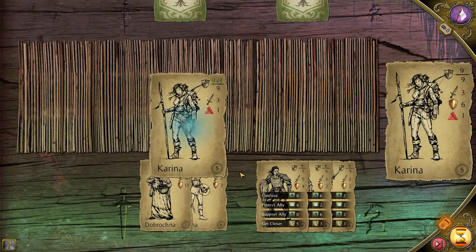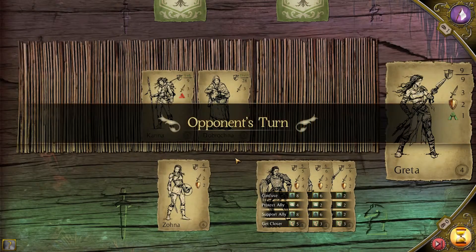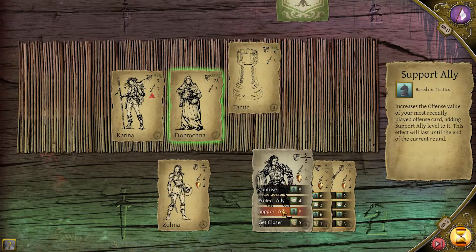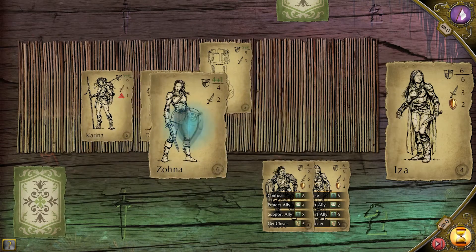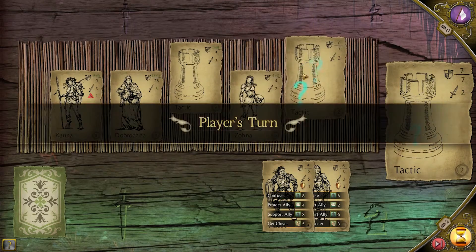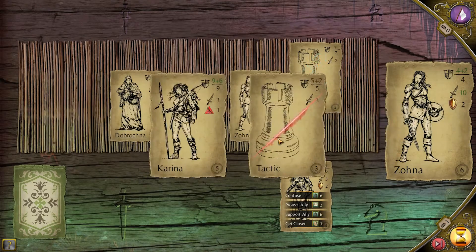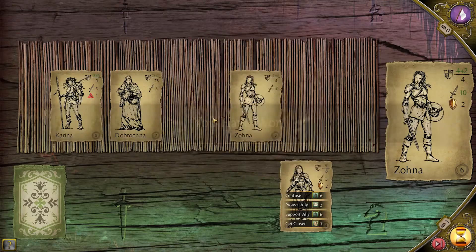Player's turn. Go Karina. Go Dubrochner. We can do that — that's increase defense by two. Then play Zonia. Together this is a 9, he has 8 defense, this is a 7, so support our ally by 8. And let it play out. 4 half left, attack it for 5, kill the last one for 10 — there we go.